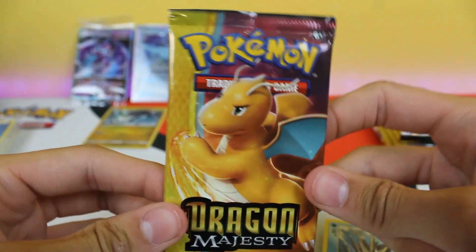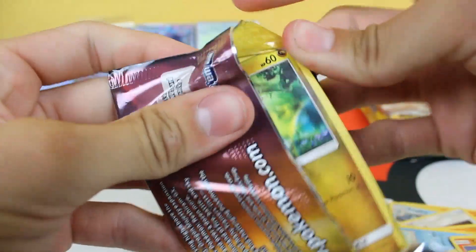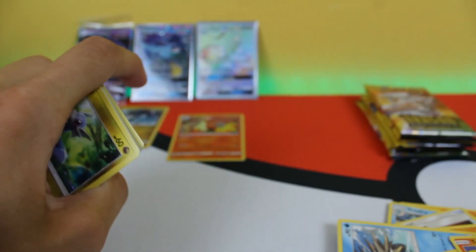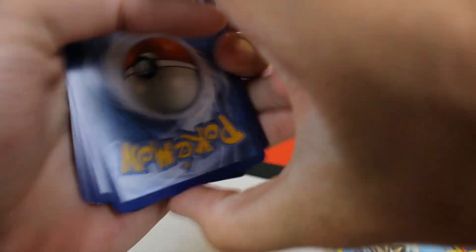We got another Reshiram pack here. You just don't see them that often. You see an elite trainer box of this, you gotta buy it. That's what we did — we saw it and were like, 'Oh, Dragon Majesty, that's so sick!' I wasn't even gonna buy it at first, but I had to. Code card for you guys, go use that.